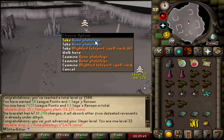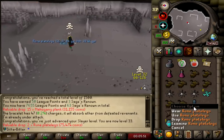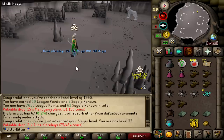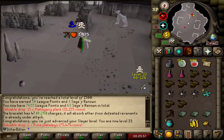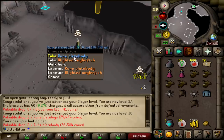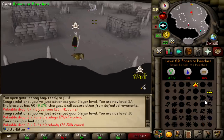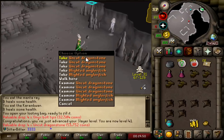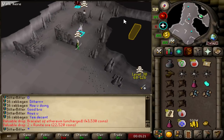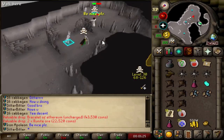I should keep one of the Rune Plate Legs for the task. I just got a Rune Plate Body, so I can do that Rune task later. Yo, I got four Uncut Dragonstone - should I keep them all? We have been here for a while.